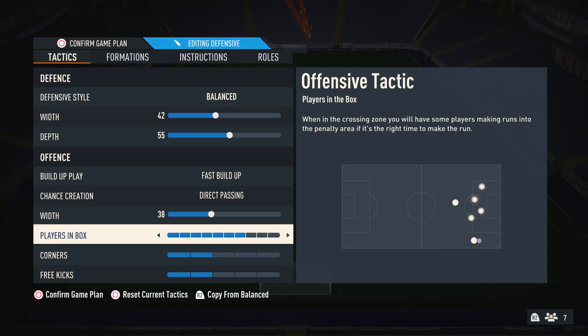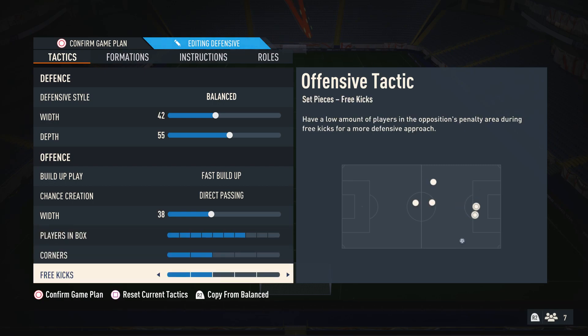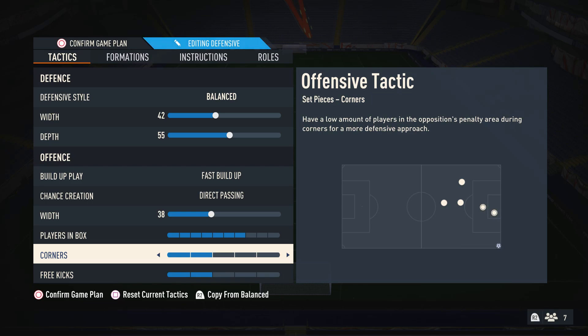For players in box, I like to have this on 7 because you get a lot of players into the penalty box when creating chances, which makes passing plays very easy to score. You also have a couple of players back so when your opponent tries to counterattack, you can defend it. For corners and free kicks, I think this is down to personal preference, but I just leave this on 2, like many other people.